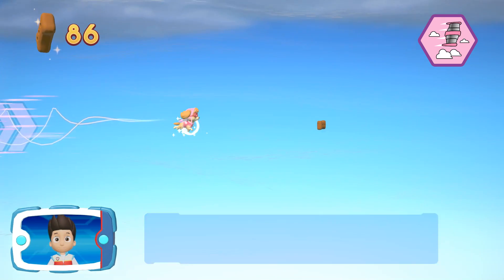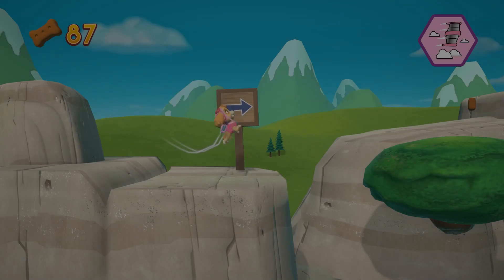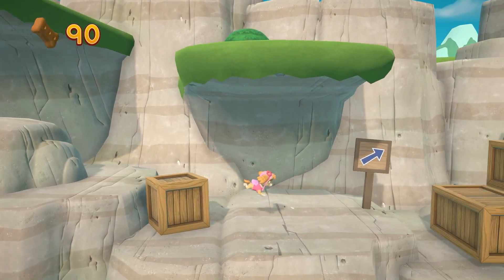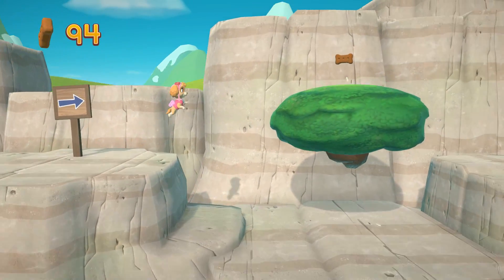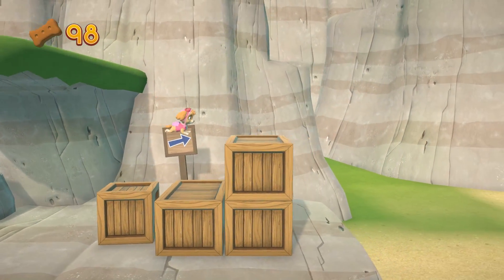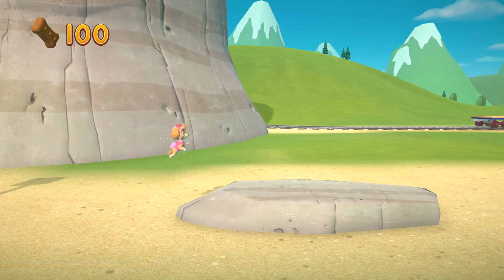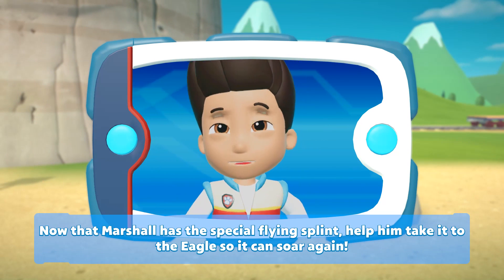Awesome! Find and collect all the pup treats that you can. Now that Marshall has the special flying splint, help him take it to the eagle so it can soar again.